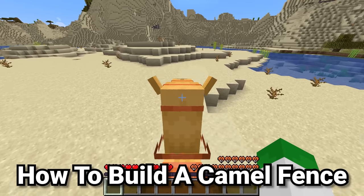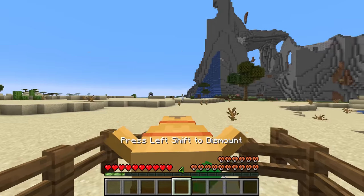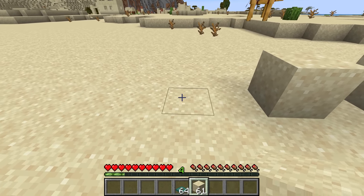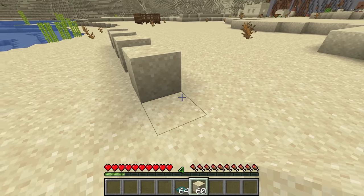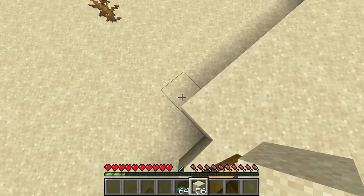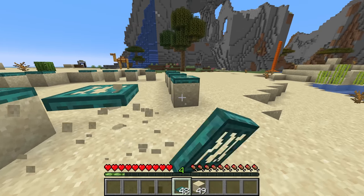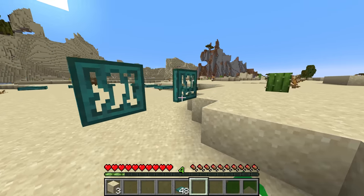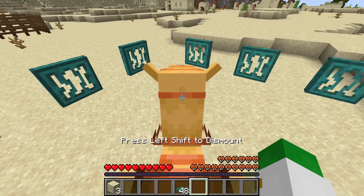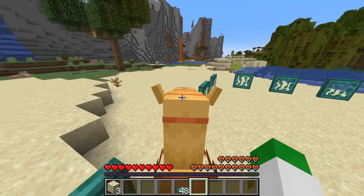If you want a good-looking and efficient camel enclosure, a standard fence will not keep the camel in. Get some temporary blocks and trapdoors of any type, then place a temporary block every other block in a pattern around the edge. Place a trapdoor on top of each block, remove the temporary blocks underneath, and finish by flipping up all those trapdoors. Even if you try to escape while riding the camel yourself, this camel has no ability to escape — it is completely enclosed by these very few trapdoors.